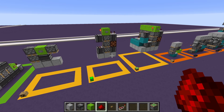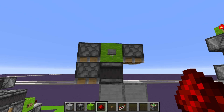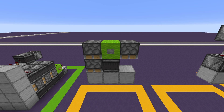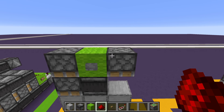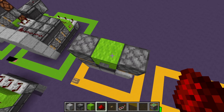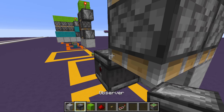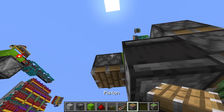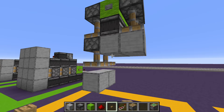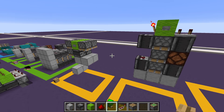Moving on to the downwards double and triple piston extenders. Here's a downwards double piston extender — really small. Two pistons facing downwards, your input here, a piston, and an observer going into that piston. It could also be expanded; you just tile it and put a piece of redstone. Repeat the layer and put another layer of blocks and you have an expandable downwards double piston extender.